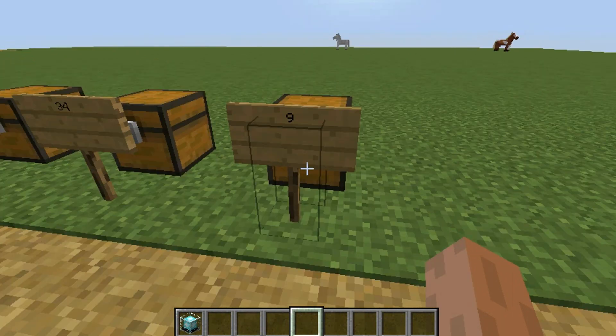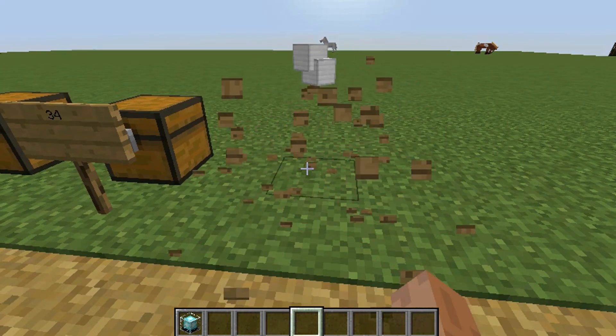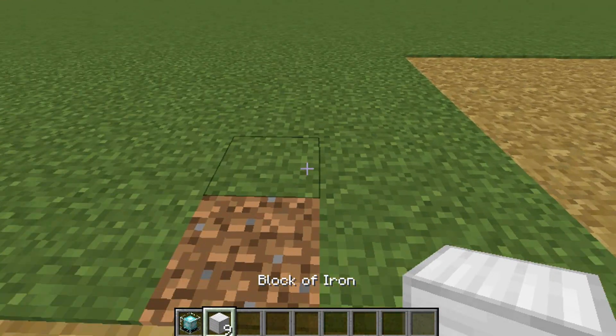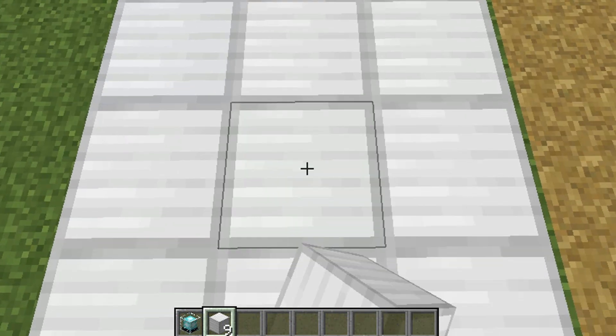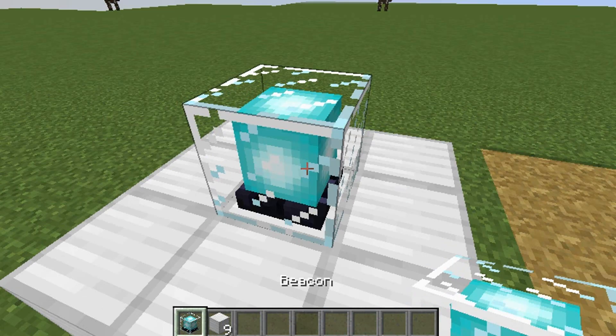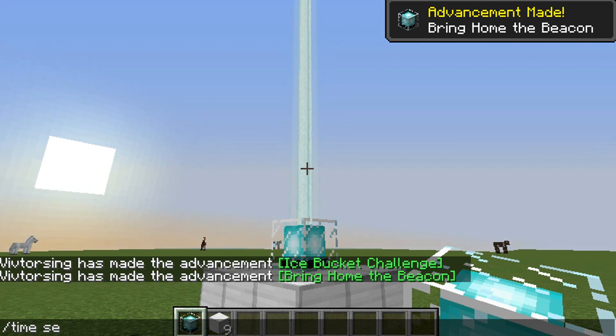The first pyramid type is nine blocks of iron, diamond, gold, or emerald. You just have to build it like a three by three, and then you put your beacon on top and then it lights up.